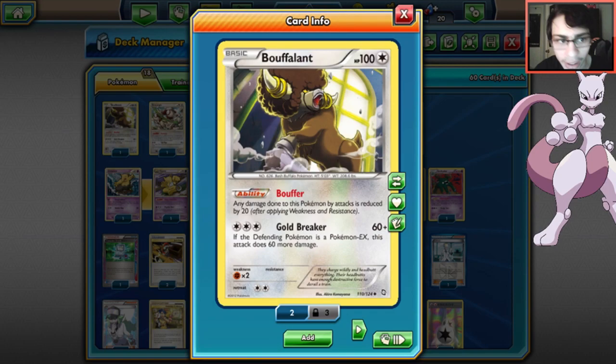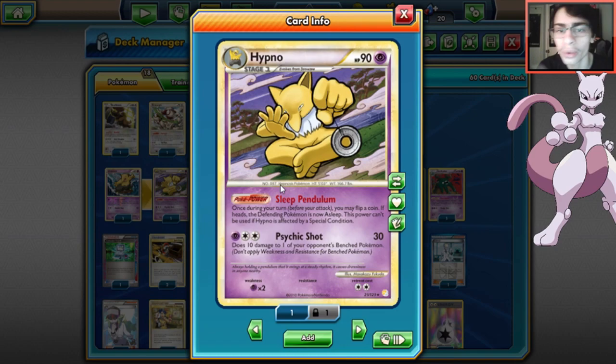We play one Bouffalant - if your opponent can't find a way to damage you, Gold Breaker does 120 damage, more than Tornadus. There's also a 1-1 Hypno line, which is a weird idea. Sleep Pendulum is a Poké Power, so it doesn't go through Garbodor. Unlike other Hypno versions, you can only put your opponent to sleep - you flip a coin and maybe put their active Pokémon to sleep.